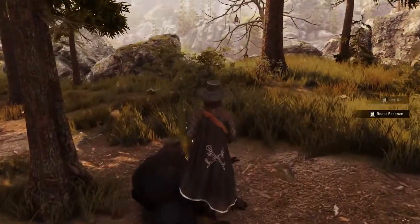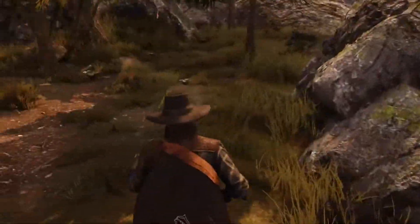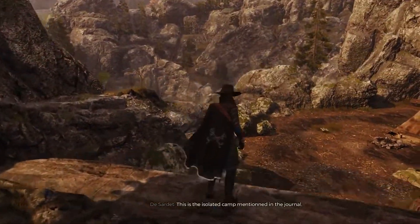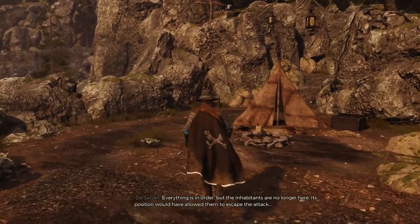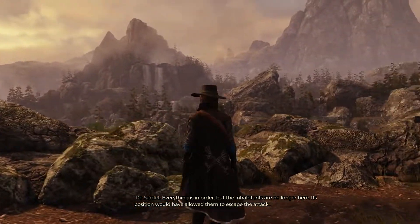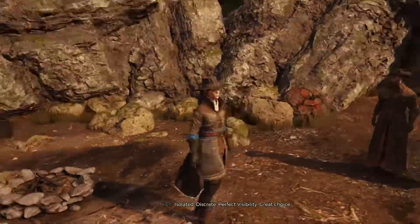Your choice of companions impacts more than just combat. They'll often intervene in discussions and speak out while investigating. So it's worth considering who might be useful or detrimental to any given situation. Here is the isolated camp mentioned in the journal. Everything is in order, but the inhabitants are no longer here. Its position would have allowed them to escape the attack. Isolated. Discreet. Perfect visibility. Great choice.